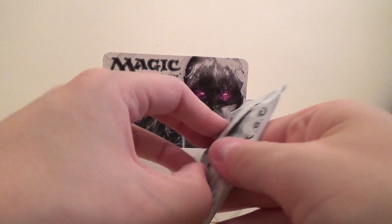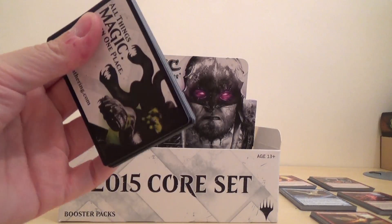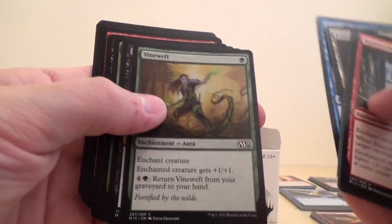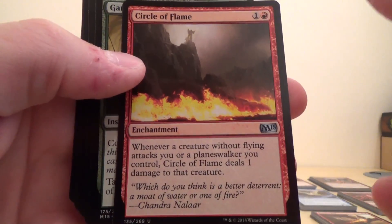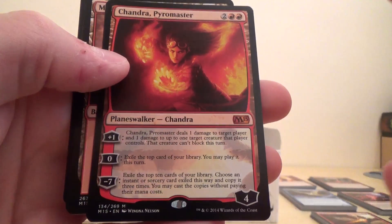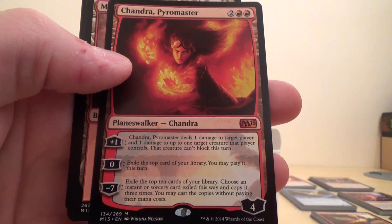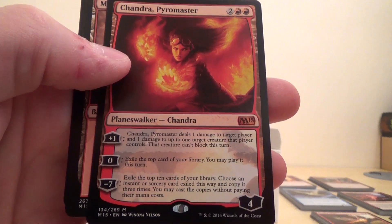So I think the last four or five packs now. So we've got Circle of Flame, Gather Courage, Tormod's Crypt, and a Mythic Planeswalker — Chandra Pyromaster. But it's not doing well, are you? It's quite a nice one.